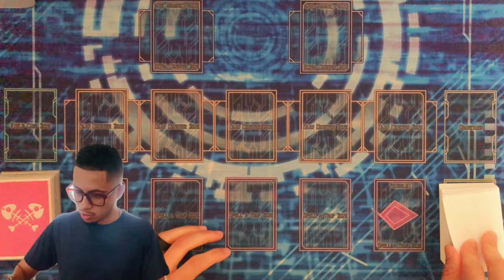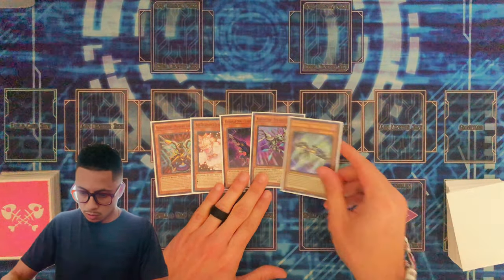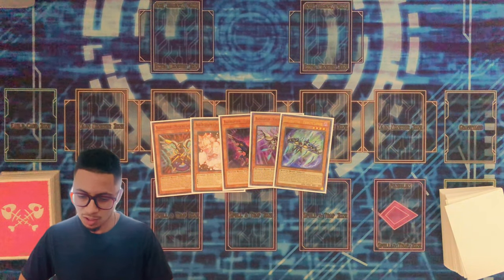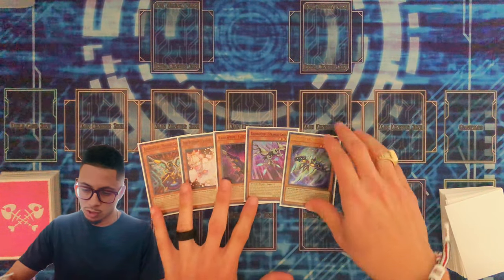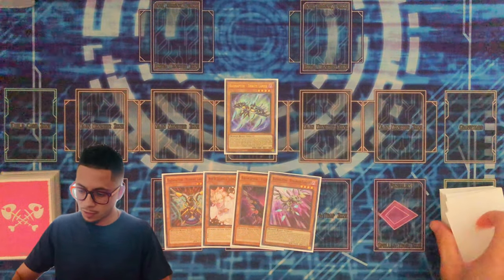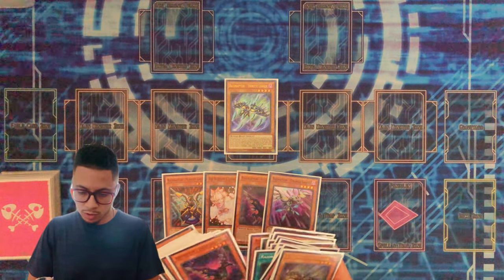Let's see what we get here. This is a great going-first hand. So what you want to do — you have already two extenders and you have a Tribulanius, which starts your play. This is already a one-card combo. So we're going to go ahead and play this out. This is your hand down here. We're going to normal summon the Tribulanius effect — we're going to go ahead and Foolish Burial.